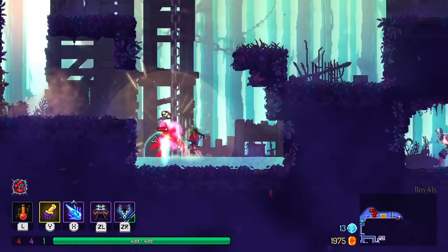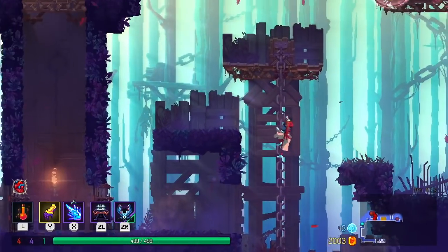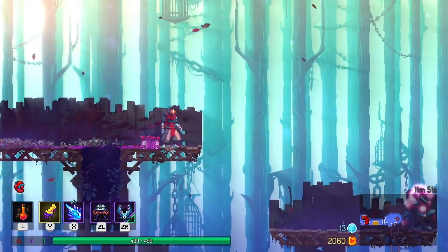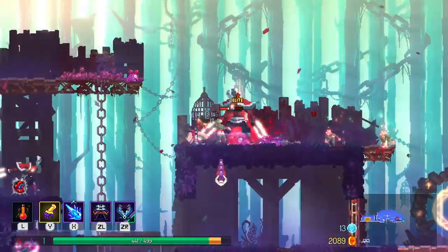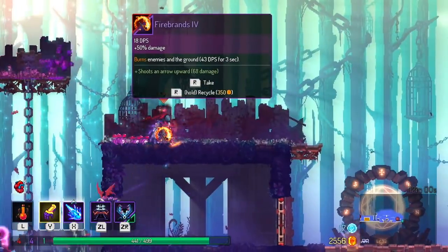This summer has been shockingly good for 2D Metroidvanias. Chasm came to Vita, Salt and Sanctuary previously on Vita released on Switch, Hollow Knight came to Switch, and Dead Cells released on Switch and PS4. While I know my channel is generally Vita focused, I wanted to do a video talking about these games because I've been so impressed with them that I've literally been confused at times which game to play because I wanted to play all of them, although two have stood out from the pack.